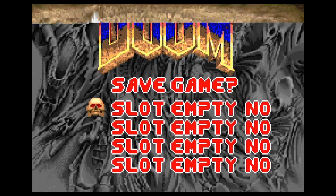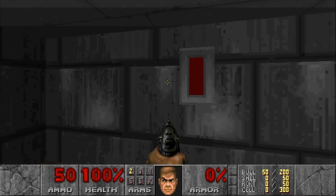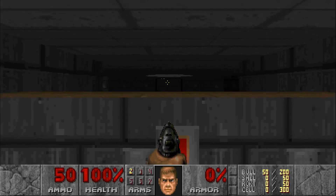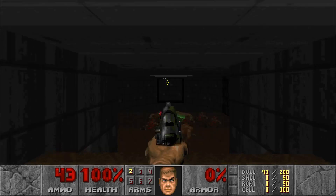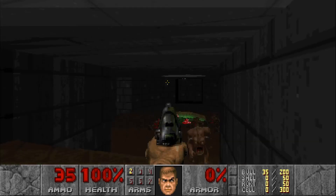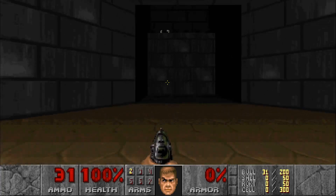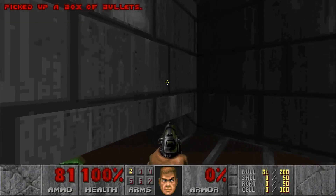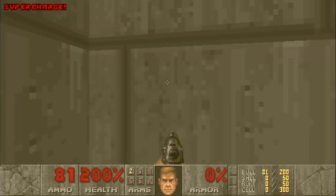We enter Phobos Anomaly. E1M8 — Phobos Anomaly, episode one's final mission. Right away, we want to — oh, very lucky! Normally there are at least a few demons surviving, but just one. I'm just gonna stick up here and kill him. Very lucky on the barrels — holy smokes! Walk up here, get a refill on ammo. You don't really have to worry too much about enemies from this point on.